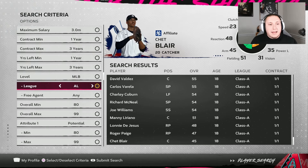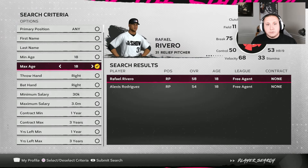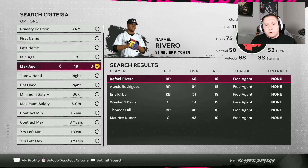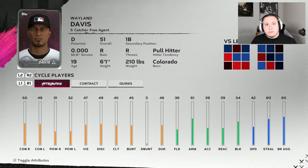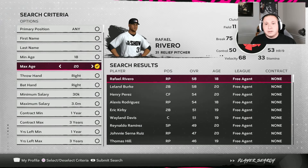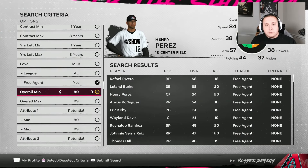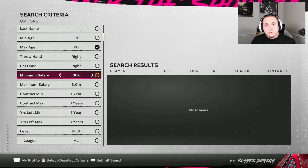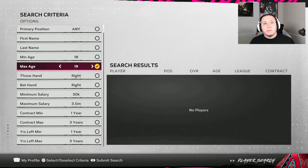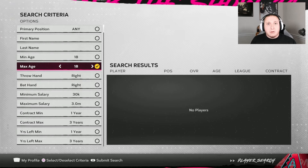The other thing worth noting is which players went undrafted. I like to search by free agent — yes — and then filter by age. If there's an 18-year-old free agent, that player was likely out there and went undrafted. You'll sometimes find B and A potentials that weren't drafted and made it through to the free agency pool. This has happened to me quite a few times in franchise mode. It doesn't look like we have anyone here with good potential who snuck through, but a lot of times you will find guys in free agency.